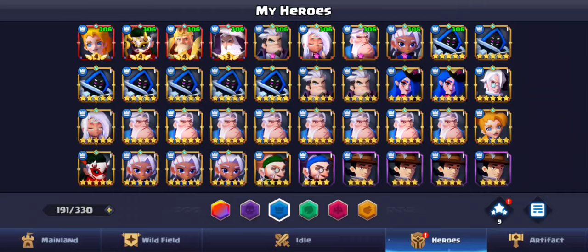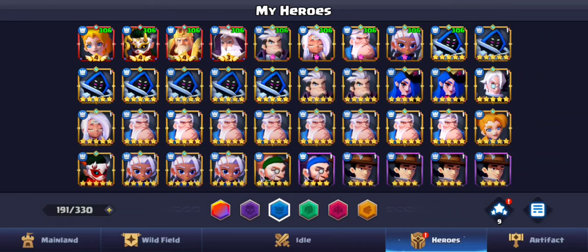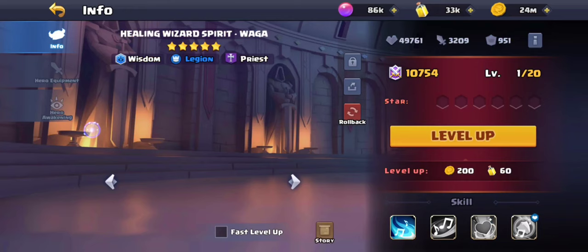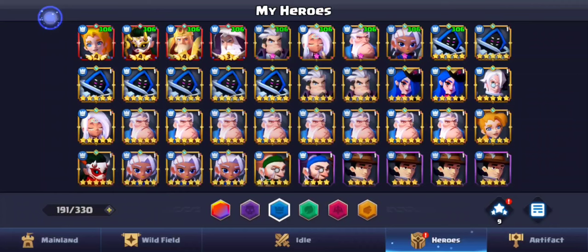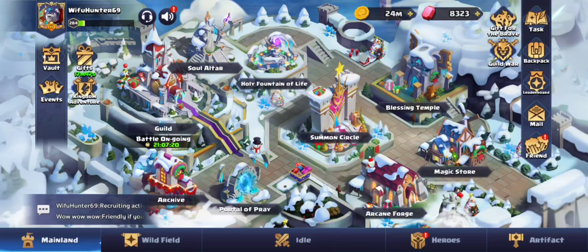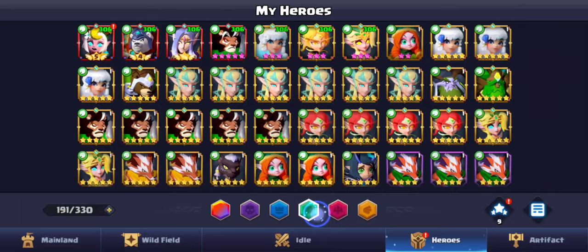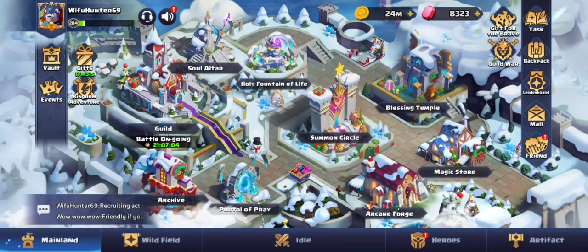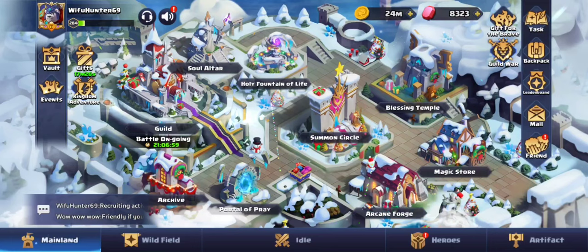I save my heroes and level them up over time rather than using good units as food. I'm getting close to very late game and I'll start working on some units I've been holding off on. That's it for the stores and early game overview. I'll make more videos on runes, mid-to-late game tier lists, and more heroes. For now, I hope you enjoyed this video — leave any questions in the comments. Thanks for watching.